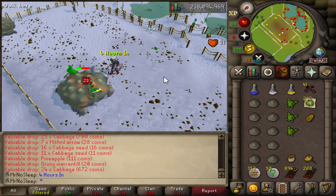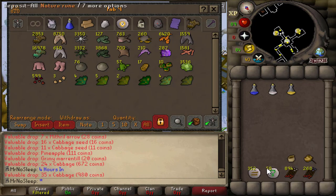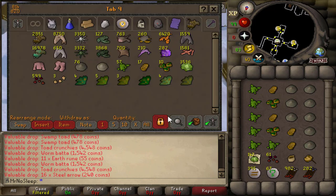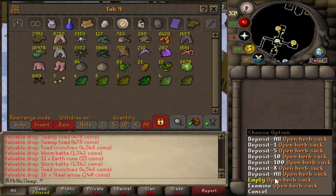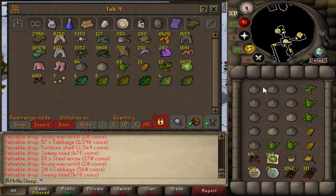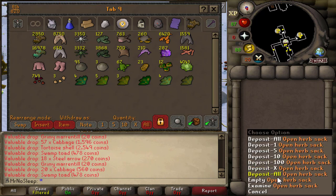You can also expect two different rune drops: earth runes at 10 to 14 at a time with a 1 in 12 drop rate, and nature runes at 1 in 3. You can also get swamp toads here at 1 in 25, currently 500 GP each — not too bad. Normal tortoise shells drop in a quantity of 1 to 3 at a 1 in 16 rate, valued at 2.5k each, so you have the potential to get a 7.5k drop.